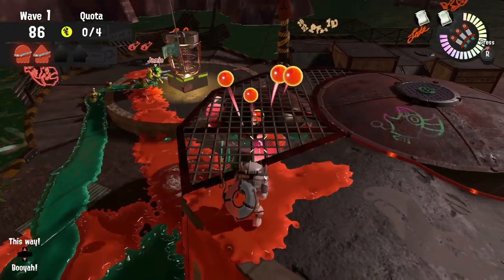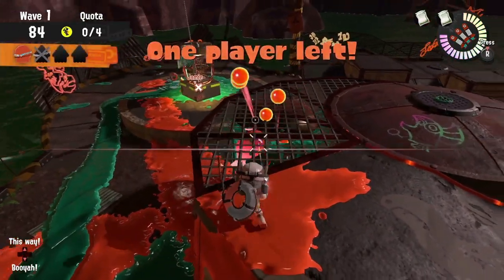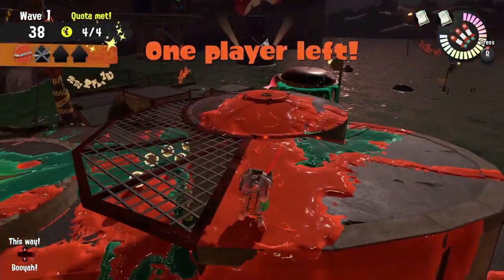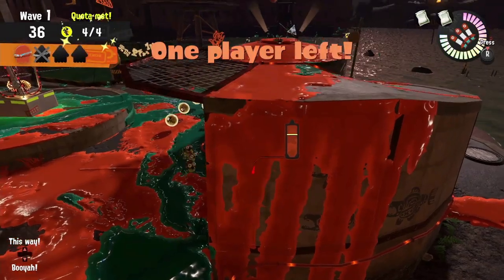During a griller wave, it's really easy to use those walls — both for positioning the griller to stun it so that the Dynamo can roll into it, and also whenever you need to collect those eggs, you can just hang on the wall and get the grillers away from the other players.